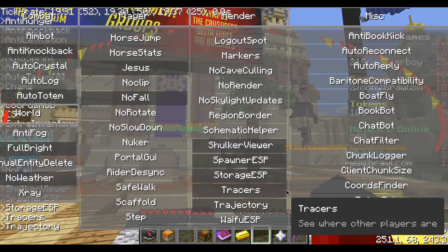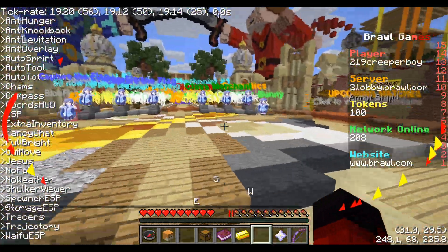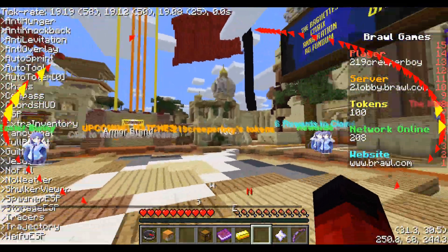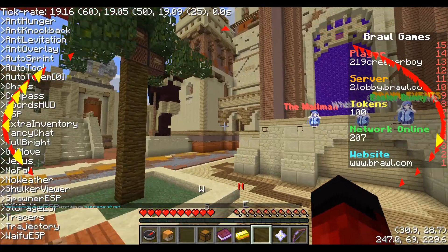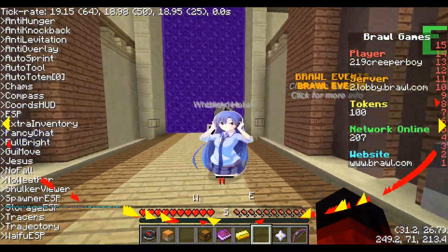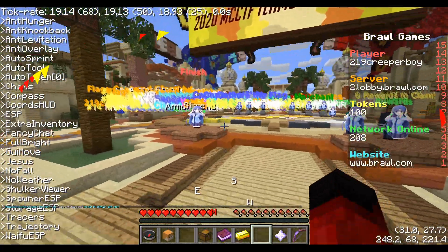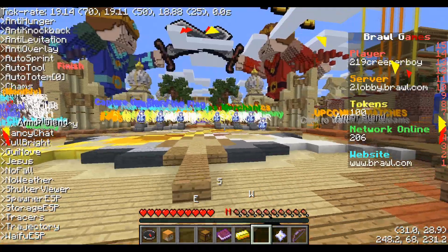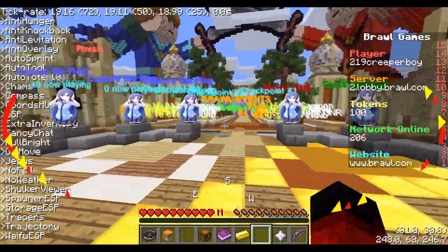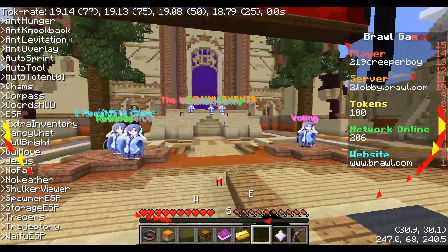Now we turn it on and every player — including the bot players — they're all anime characters. I have no idea who these characters are; I just don't really care about anime. But it puts it on every character, and it's kind of cool. If you don't like someone's skin, you can literally just change it and put an image over it.